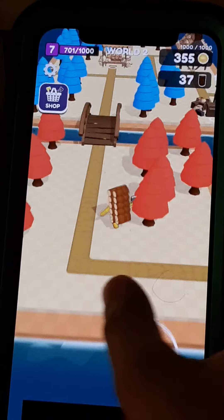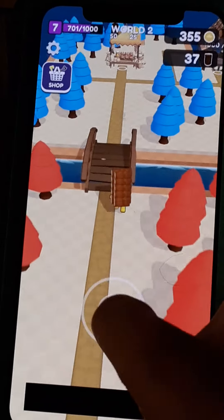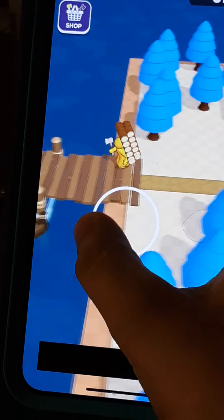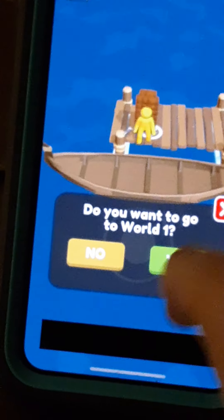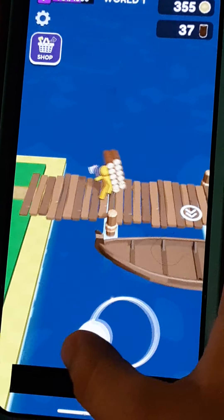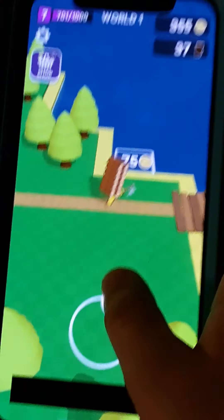Okay guys, let's go back to World 1. If you build, like, a boulder — use it to build World 2. Look, it says you want to go to World 1, and I'm sure. This is how it looks.